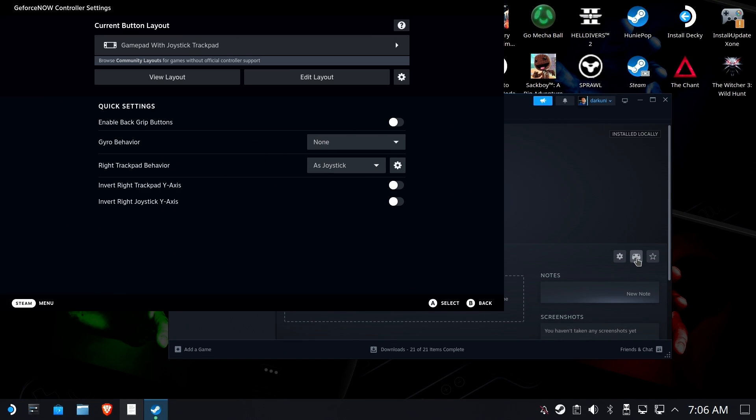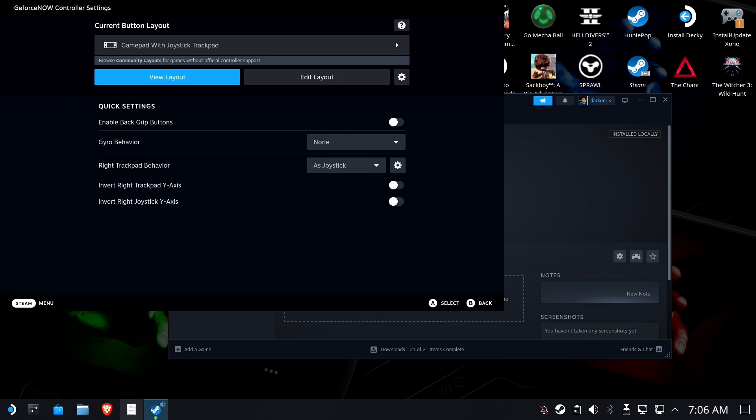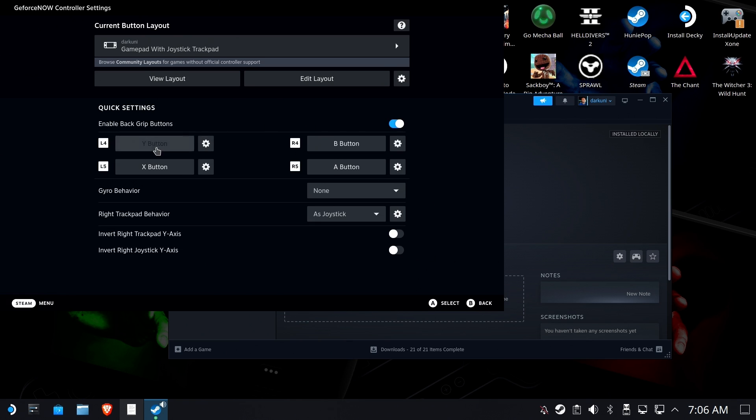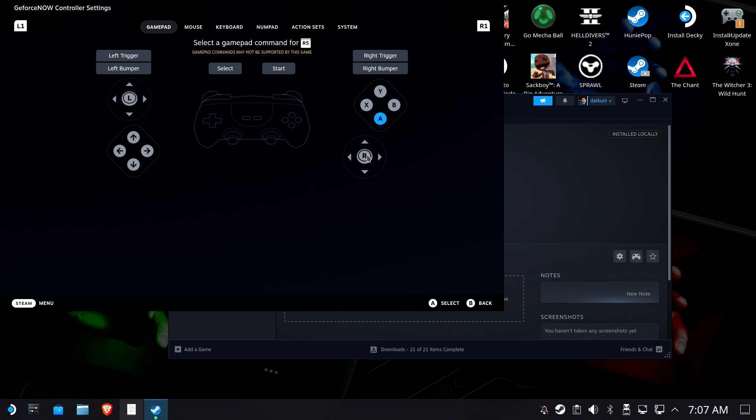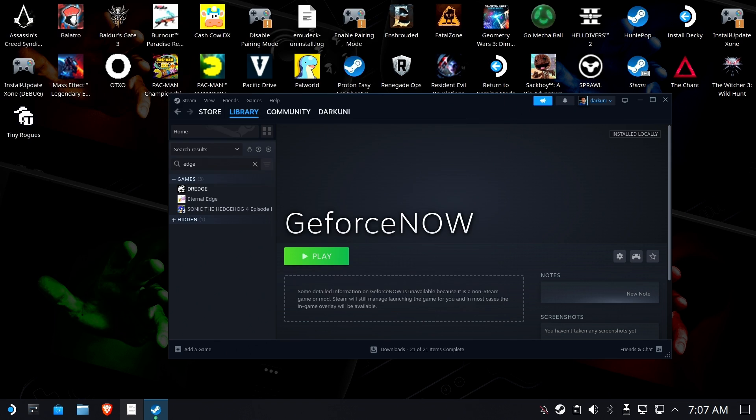Go to the controller options. You can use a gamepad with joystick trackpad or a mouse trackpad, depending on your needs. I'm going to use the joystick trackpad as default. I'm going to turn on the back grip buttons — which do work — and assign them the way I always do, because I'm not playing Call of Duty having to use the bumpers or click sticks. It's a terrible concept. I'm going to override that so I can use my back buttons, and we are in good shape.